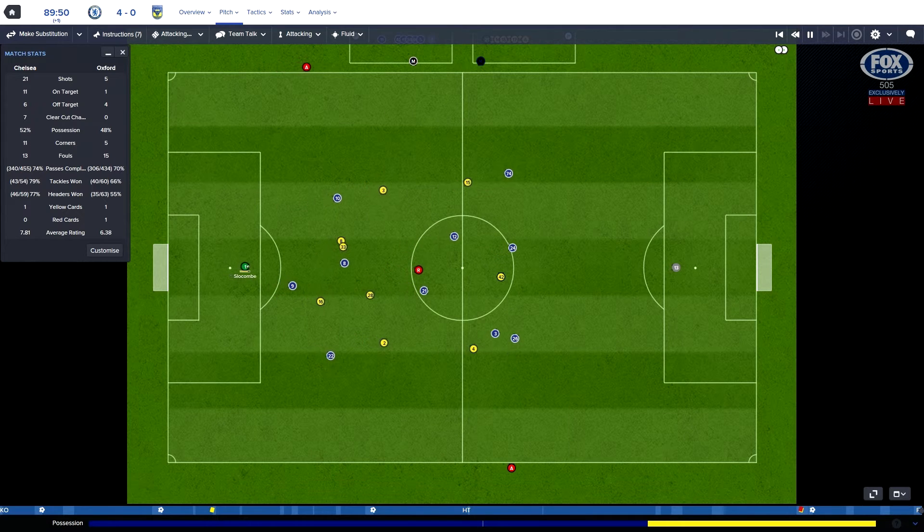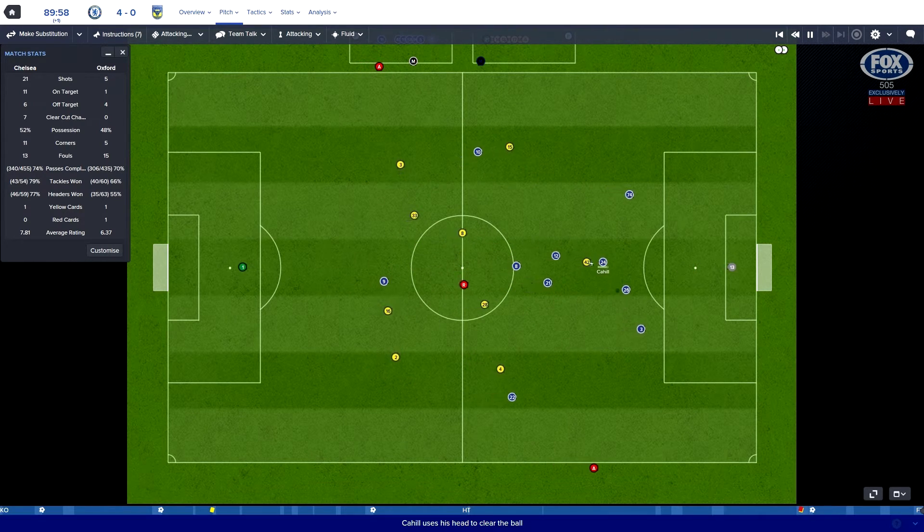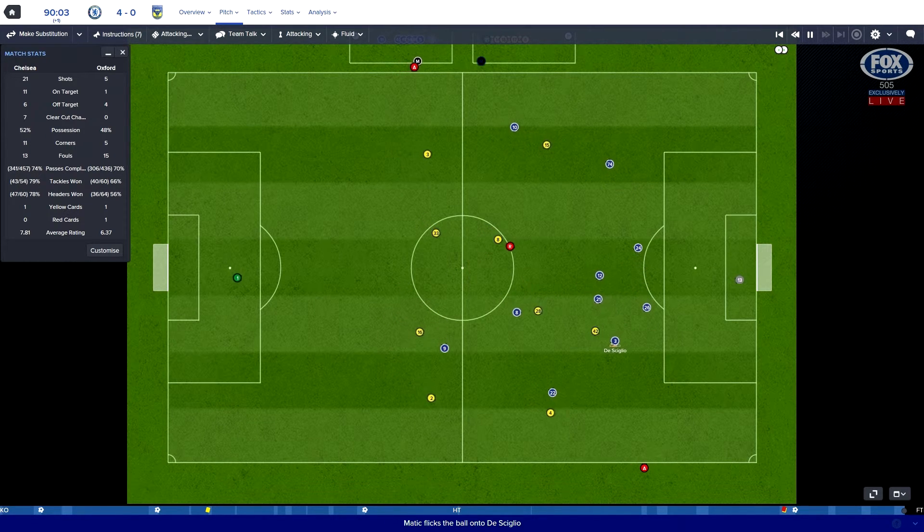Chelsea have had 21 shots this game - oh my goodness. Seven clear-cut chances. I would deem Keemar Roof's chance as a clear-cut one - in the box, hits the bar from there, you've got to be hitting the target, not the crossbar. You don't get any points for the crossbar. And it looks like Chelsea are just going to see out the game now, Courtois with the ball, just knocking it around at the back.